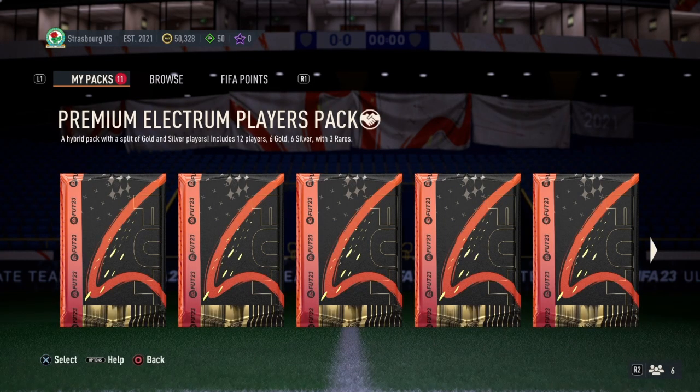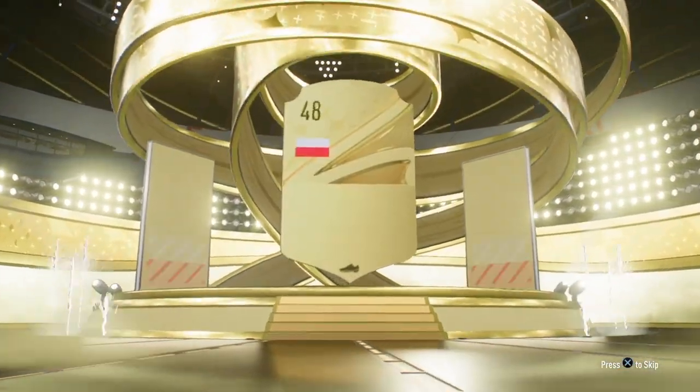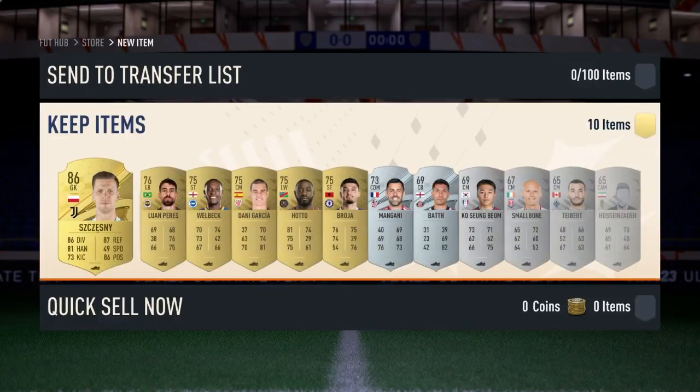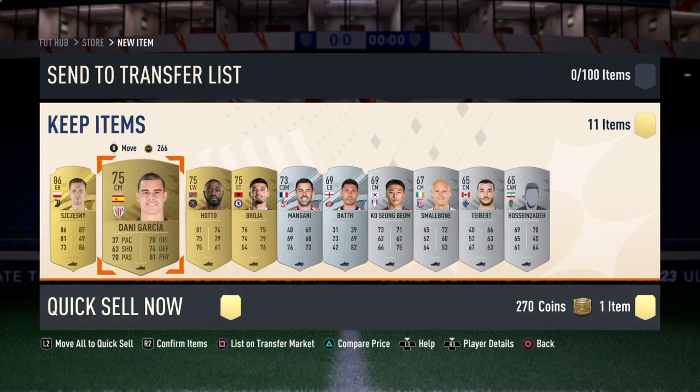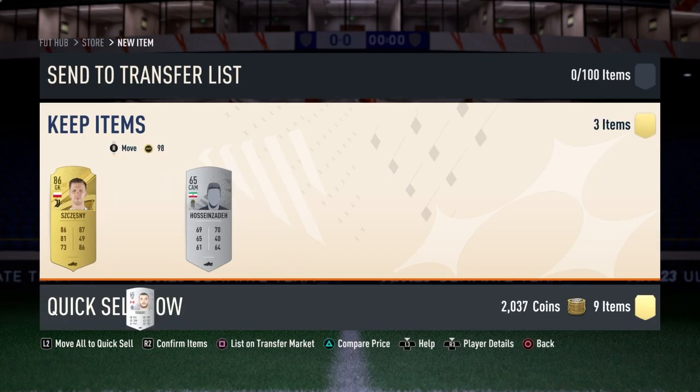Tony Cruz quicksell was okay. Now we have the premium electro players pack - let's see what we're going to get here. Oh, Poland Lewandowski - not bad. It's Chezny - that is good! They are actually tradable, so we are selling everybody out of this one except Chezny.